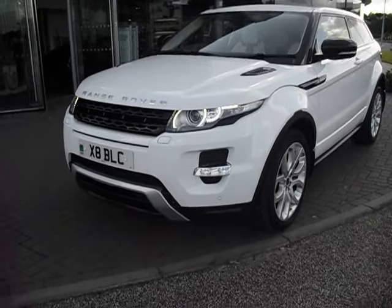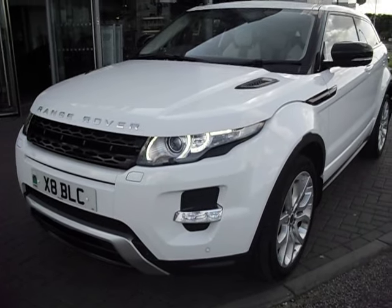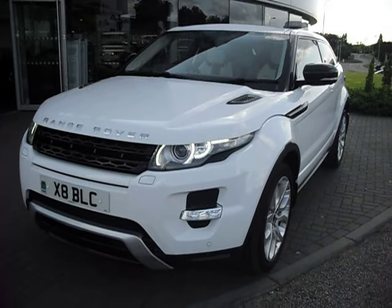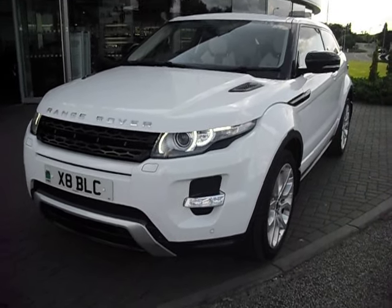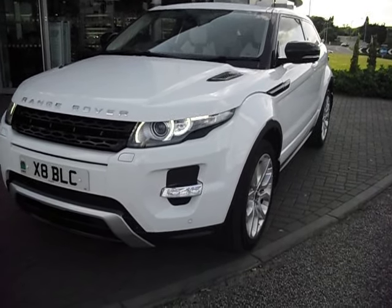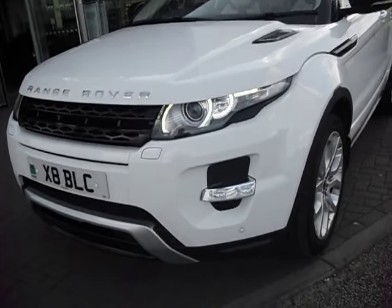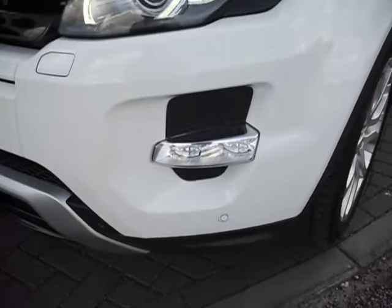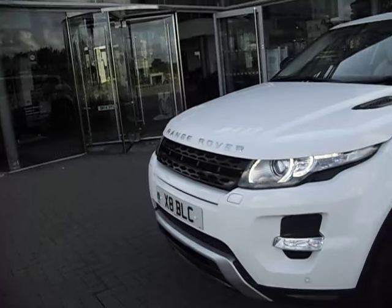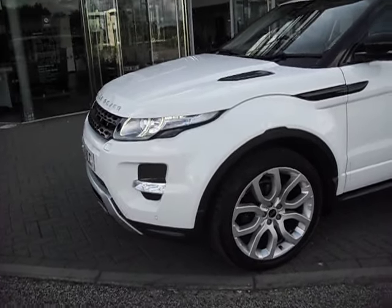Hello and welcome to this Evoque diesel automatic. Starting at the nearside front corner, this is in best-selling white — a lovely example with a panoramic roof in black, loads of black on the body, privacy glass, and this will grace any forecourt. Straight away on this nearside front corner I notice we've got parking sensors.